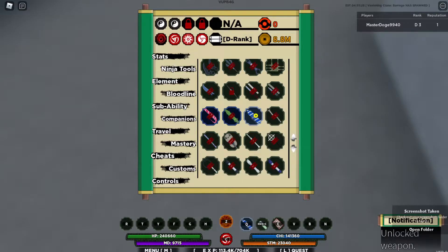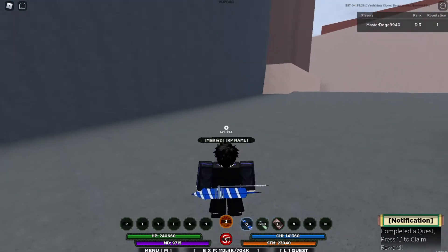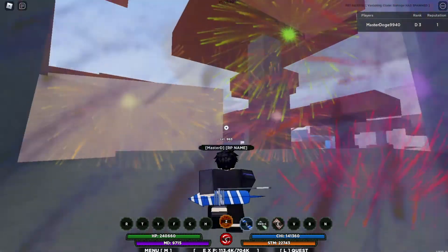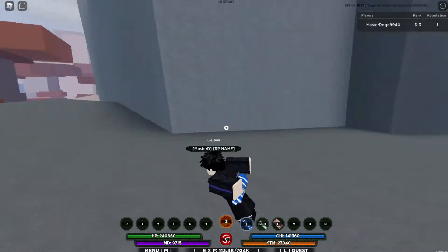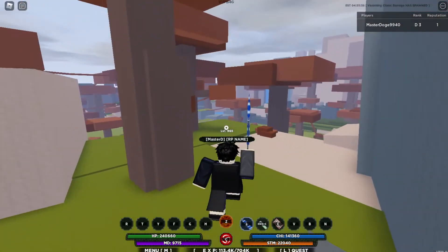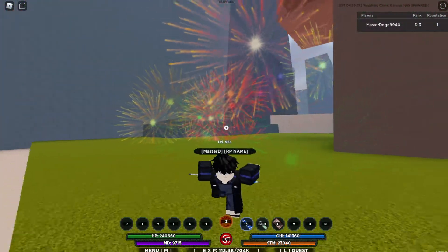Let's grab it — and there it is. Let's go ahead and unlock that and equip it. So obviously it's like a normal sword, but it allows you to jump and basically slam down and create a bunch of fireworks, which is pretty cool. It's got only an 8 second cooldown, and it looks pretty good for mobility.